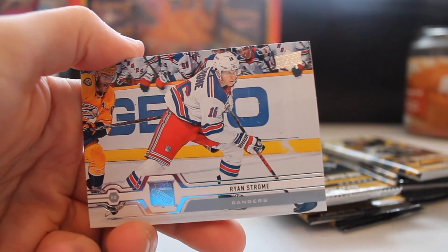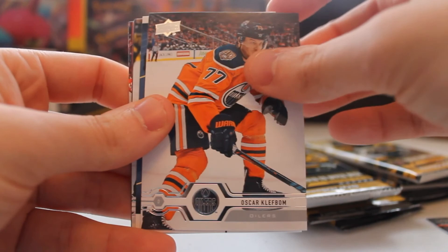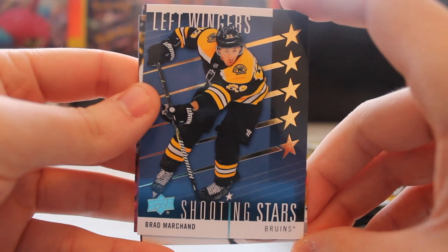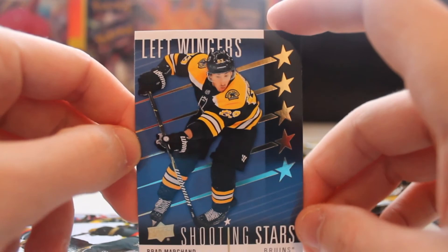Another future Avalanche right here - Jean Pajot. Teuvo Teravainen, DeBrusk, and Shea Theodore. Nothing out of that one, a couple future Avalanche picks. The trade deadline is in about a week - today is Sunday the 16th. Hopefully the Avs make a splash. I'm expecting it'll be a big contributor at the deadline. We've got a three or four-year window with MacKinnon on that nice friendly contract. Oh, another shooting star - Brad Marchand! Look at that!